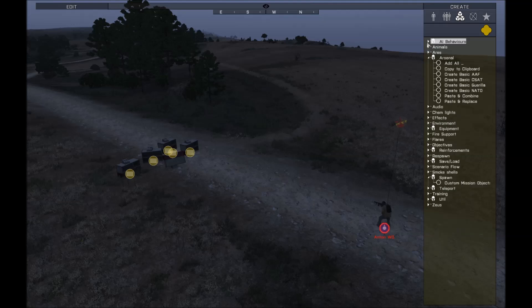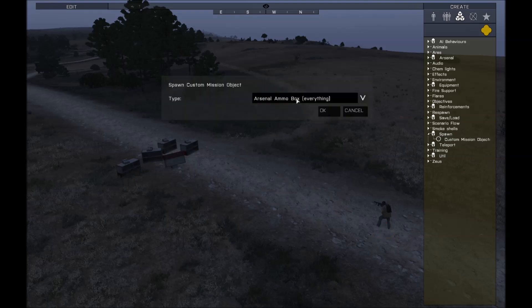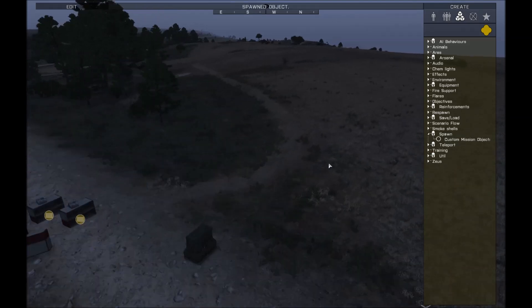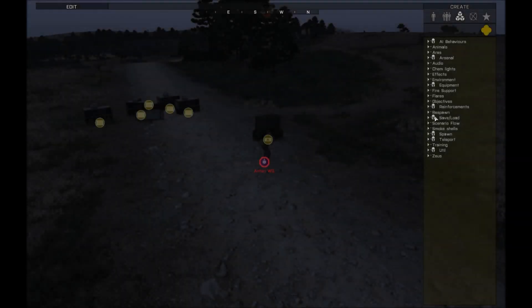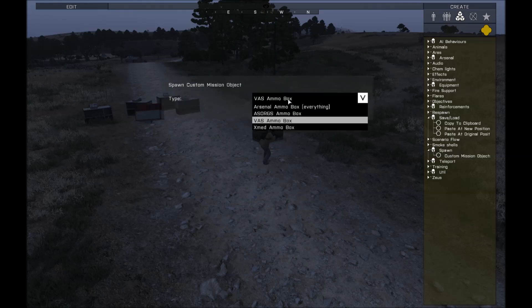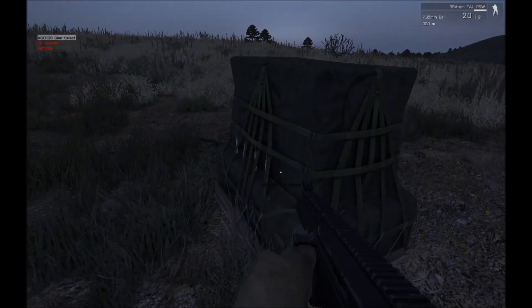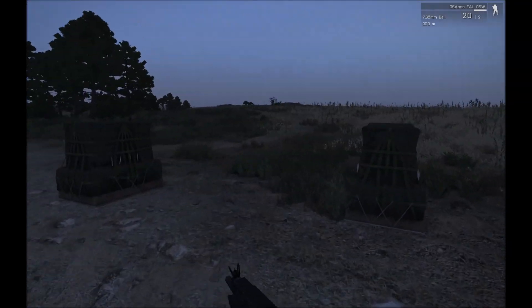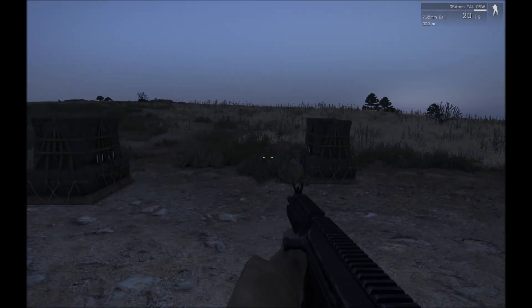One last thing to mention is that in the spawn section there is a custom mission objects module you can drop down. In this mission I've defined specific things that are allowed to be spawned by Ares — objects configured specially, such as a VAST box that spawns automatically if the mission has VAST set up. If you want to learn how to set that up to spawn custom objects for mission-specific scripting, there is information on the wiki under the extras section. So take a look at that if you're a mission maker and want to add more Ares functionality to your mission. Thank you.